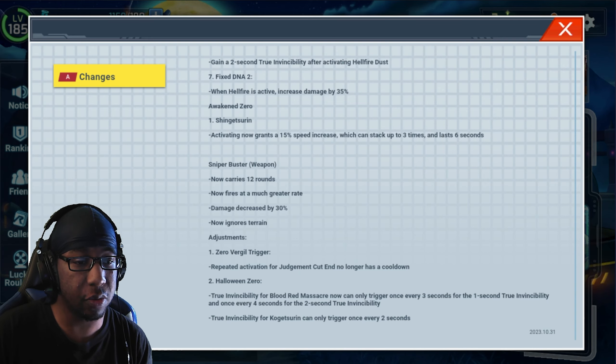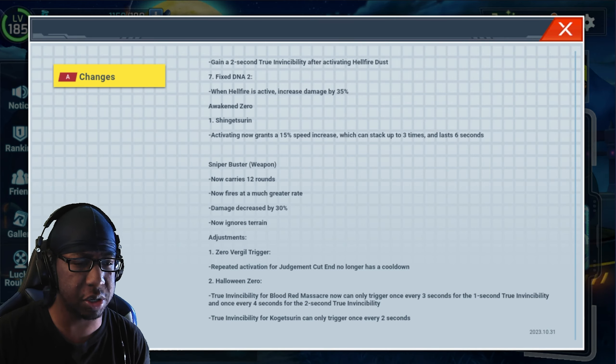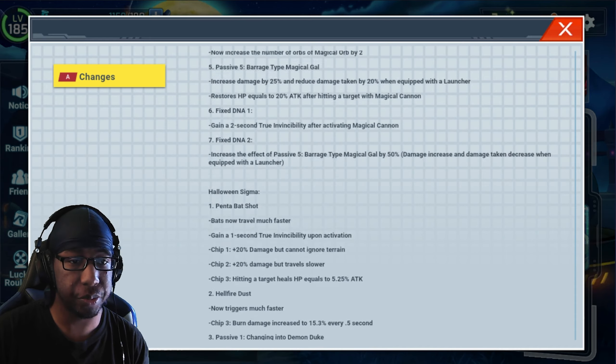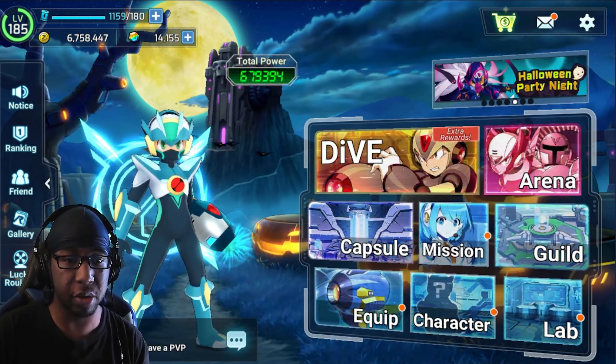Adjustment Zero: Virtual Trigger — repeat activation on Judgment Cut no longer has a cooldown. Wait, so now you can just spam this as long as the actual skill cooldown allows. One Zero: spendability for Loaded Massacre, can now trigger once every 3 seconds. For the 1-second true invincibility, once every 4 seconds with 2-second true invincibility. True invincibility focusing can only trigger once every 2 seconds.